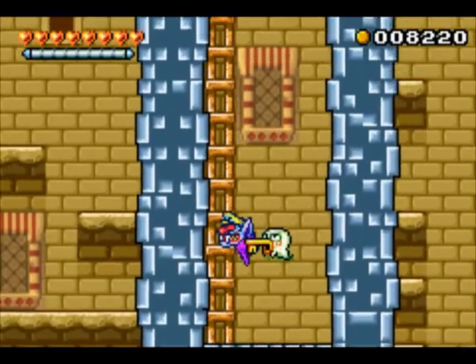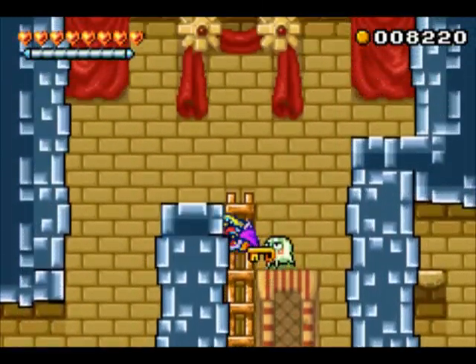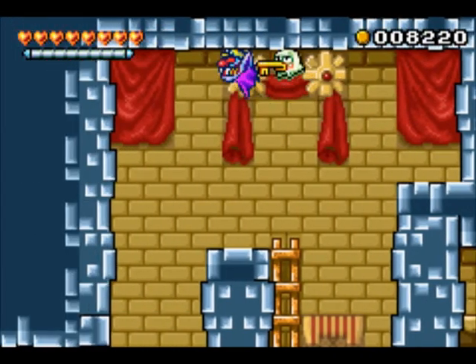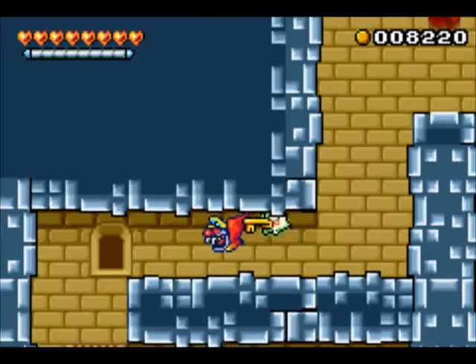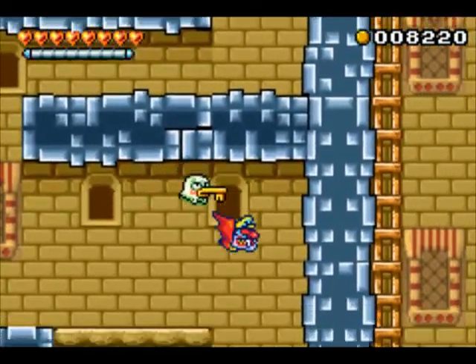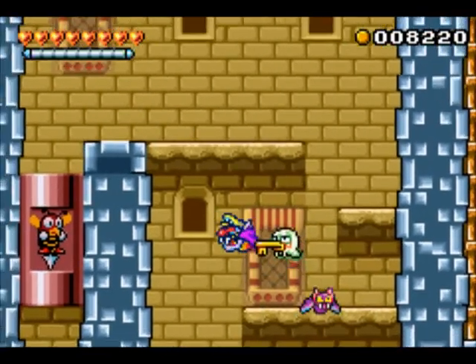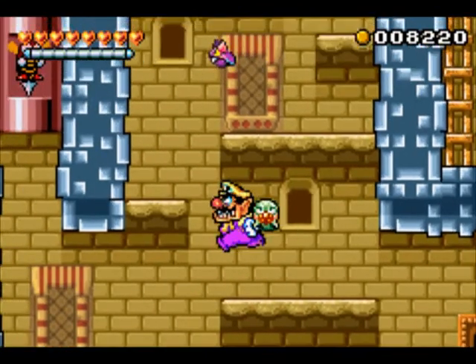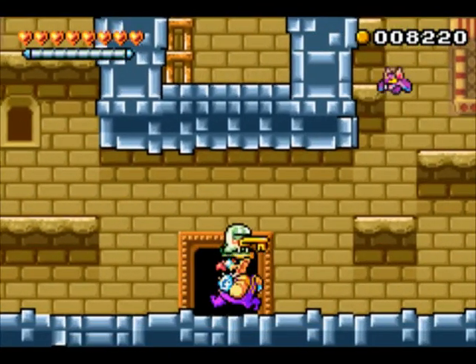Luckily we can get Kaiser. It's weird they put a ladder here because as far as I'm aware there's no way to get up here as normal Wario. I could be wrong, but I'm guessing they did that just in case — probably for playtest reasons.